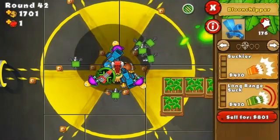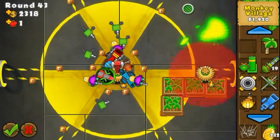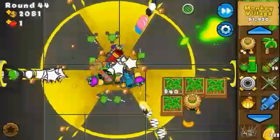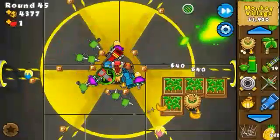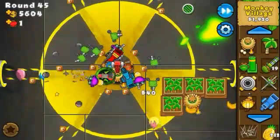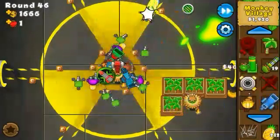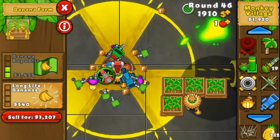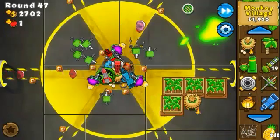Getting the village to 1-1 here. Now getting the 4-2 ninja upgrade — the Blunt Jinsu. This ninja is going to do such good damage to all the blooms right in the center of the map. The first camo comes from the top so I'll upgrade that bloom chipper first. I think this map is pretty much done. With the extra cash I'll place a village so I'm prepared to get farms to 3-0, then get the bloom chipper to 4-0.